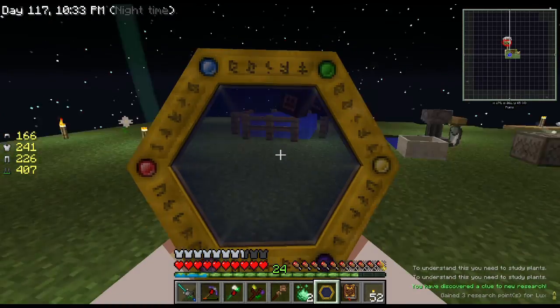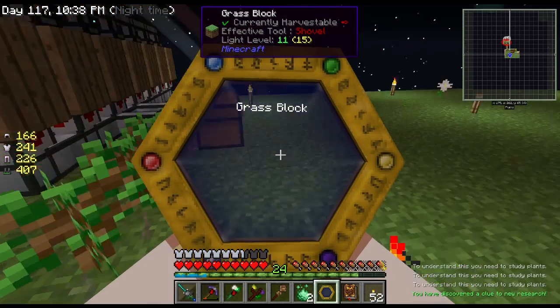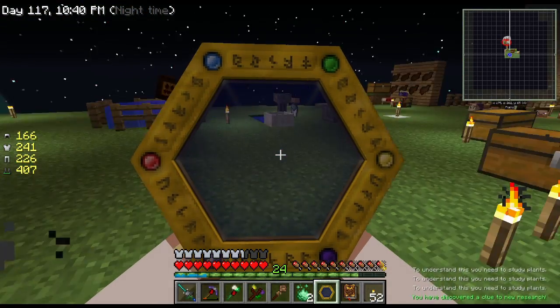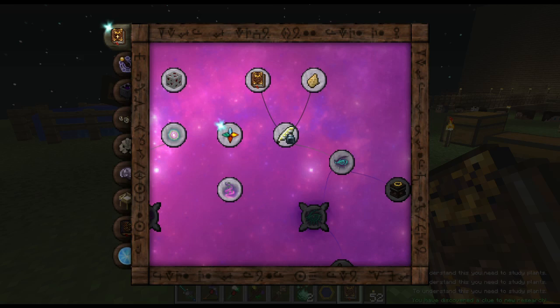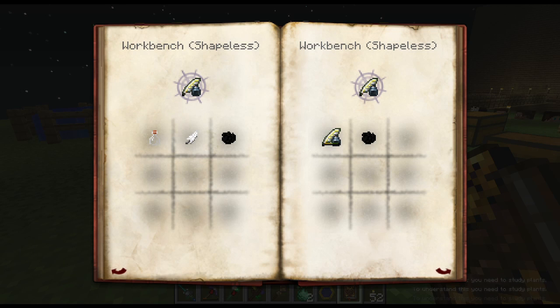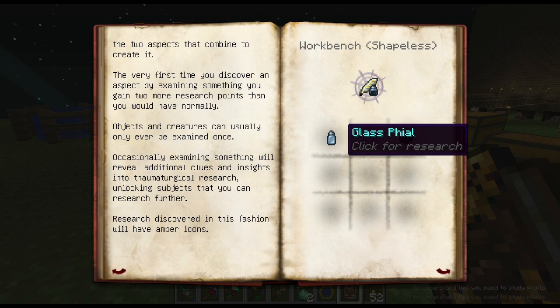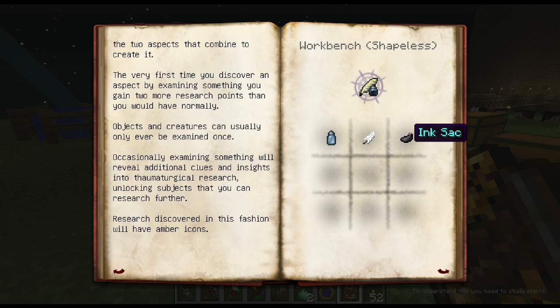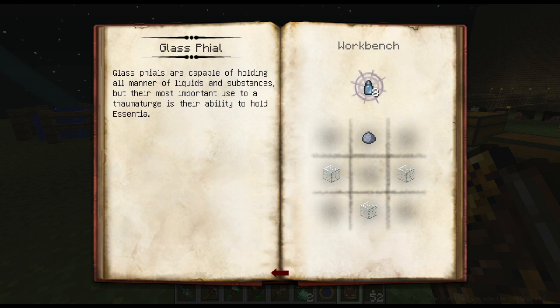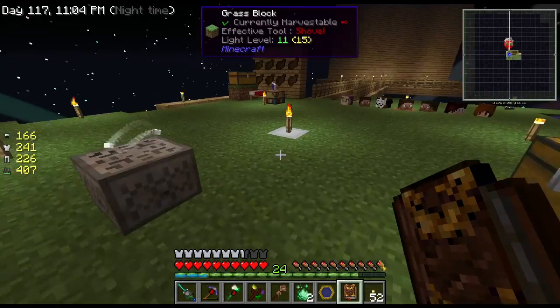Something about plants again. Let's check the research tab. There are scribing tools — a glass file, a feather, and an ink sack will give me scribing tools. Clay and glass — let's just go make some of this stuff up first.